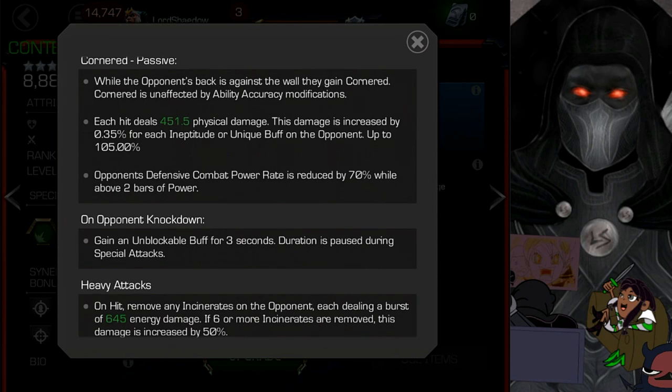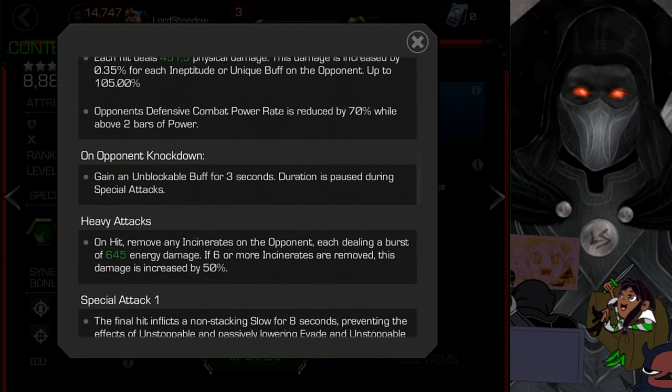The opponent's defensive combat power rate is reduced by 70% while Dragon Man is above two bars of power — so they'll get their two bars, but then you can wail on them. You have to be careful because the AI likes to fire specials. When you knock an opponent down, you gain an unblockable buff for three seconds — three seconds is an eternity if you have them cornered. The duration is paused during special attacks.